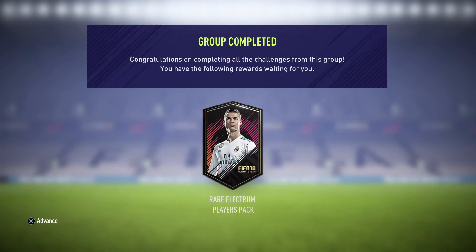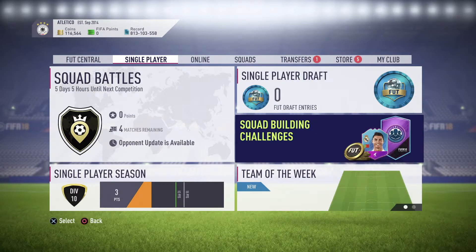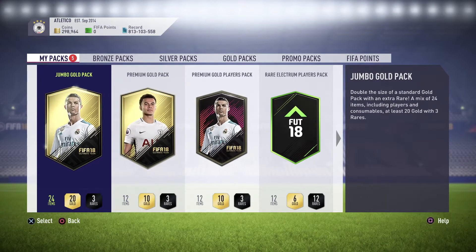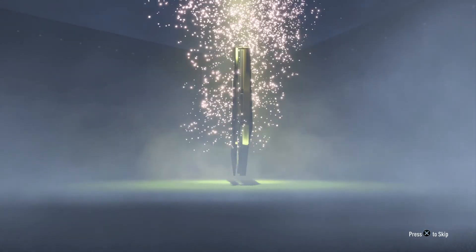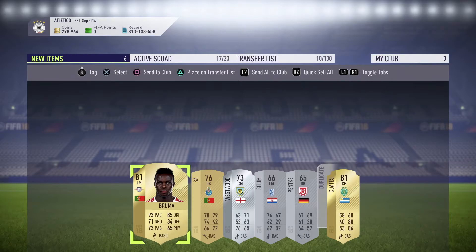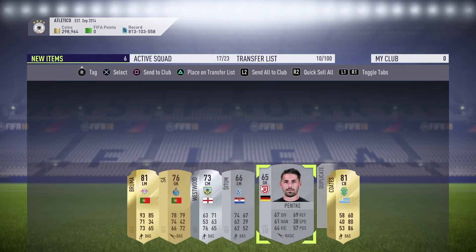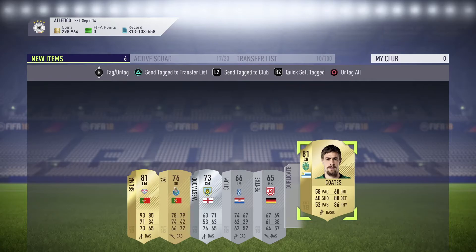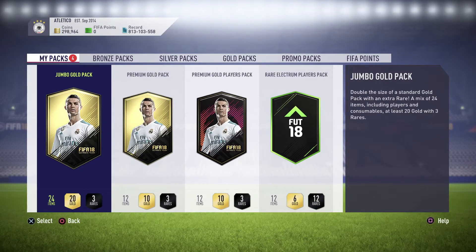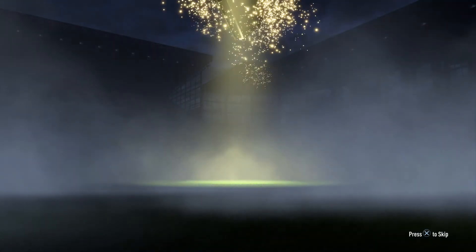For completing the whole Marquee Matchups we get one Rare Electrum Players Pack, which is worth around 30,000 coins - fairly good. Opening the packs, starting with the Small Prime Electrum Players Pack. Anything is profit since I haven't spent any coins. We've got this high-rated Bruma from Leipzig, plus the goalkeeper I used so I got him back, and you also get one premier player. I'll send duplicates to my transfer pile and store the rest in my club.